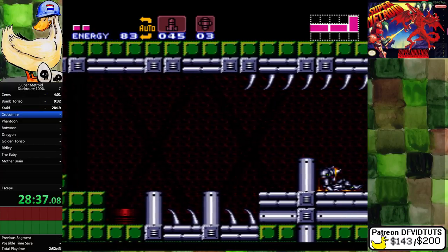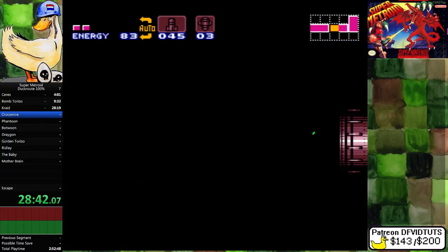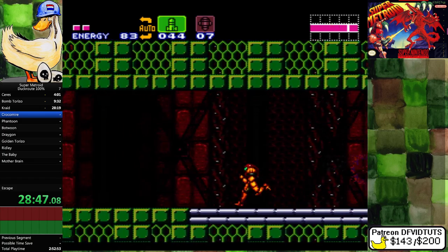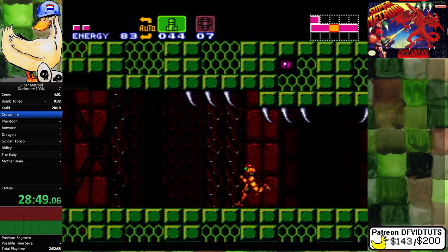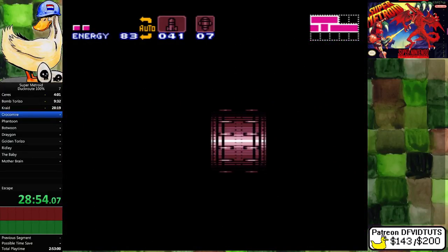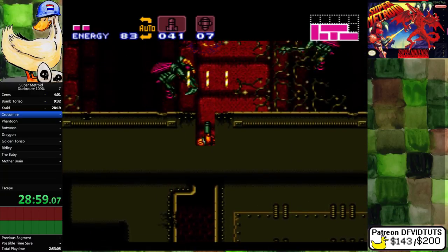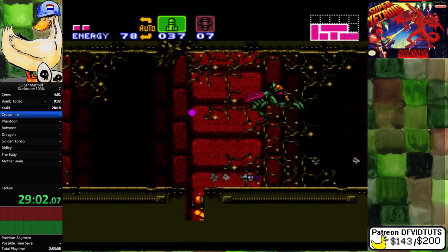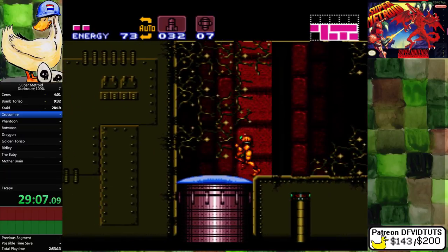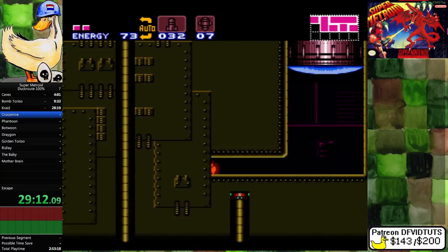I got my suit. Let's go kill Crockelmeyer. Just use some missiles — way easier. I want to fire the first super shortly after his eye flashes from yellow to red. Just use missiles here. It's not like I'm going to be hurting for missiles — it's fucking hundo, 100%. Use more missiles.